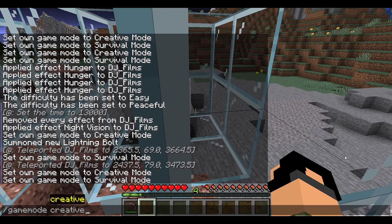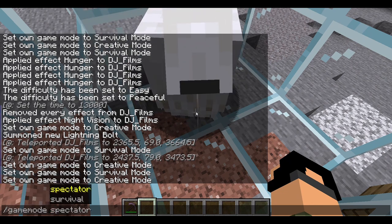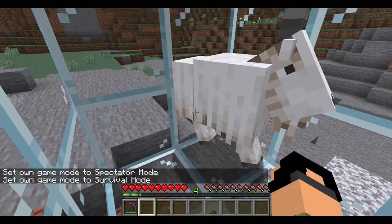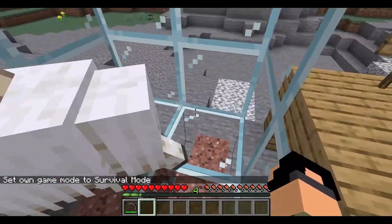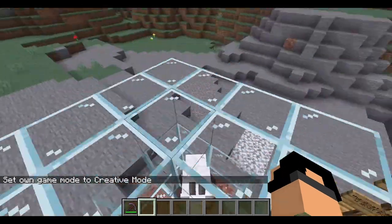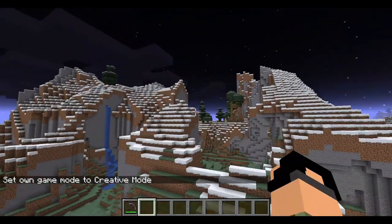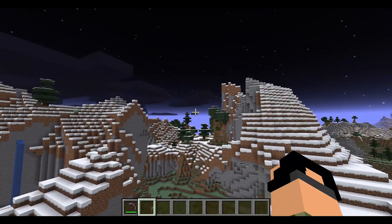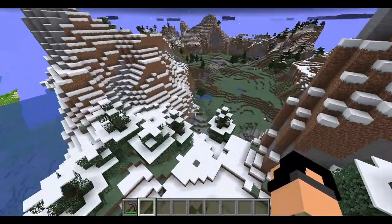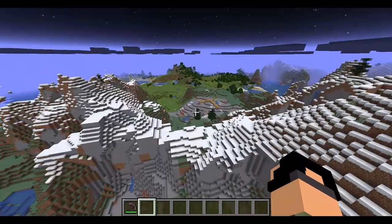The goat is supposed to ram you up mountains but its AI is broken right now. It can jump very high. It doesn't spawn naturally yet — the dev placed it near a cave biome. The new mountain generation hasn't started yet, so these are still normal Minecraft mountains and there are no goats spawning naturally.